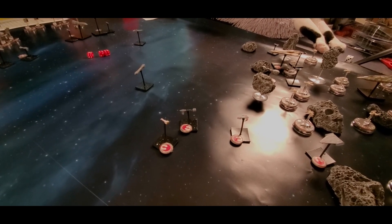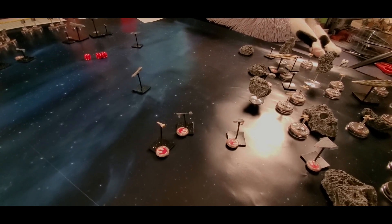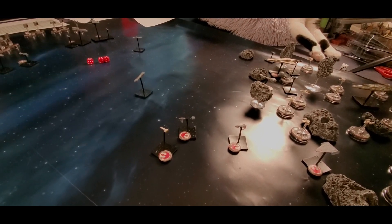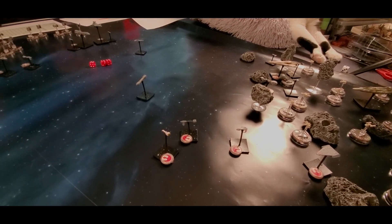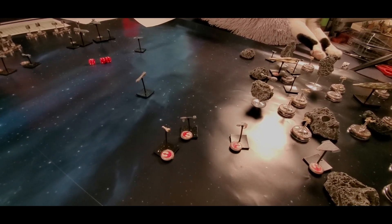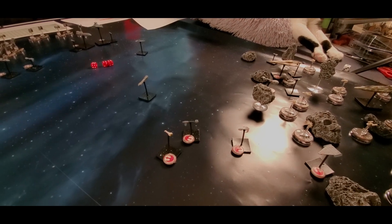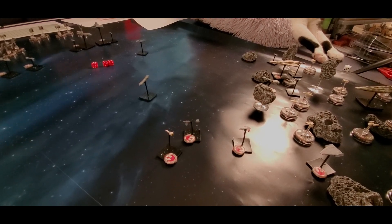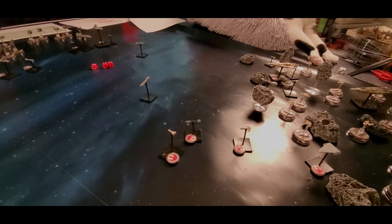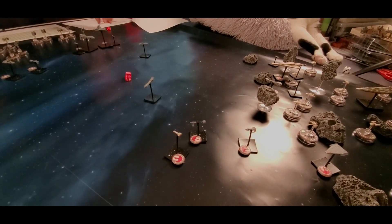Another modifier is the scale of the ship you're shooting at — bigger ships are easier to hit, smaller ships are harder. The rebel frigate is scale two, which is 'small,' giving a minus one modifier, so I'm now hitting on fours. The last modifier is target movement: it moved its full speed, which is a zero modifier. So minus one for size only — threes go to fours. With three shots looking for fours, I get two hits.